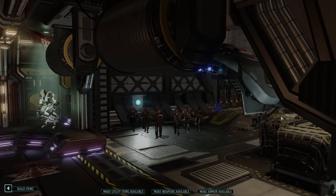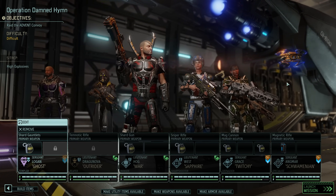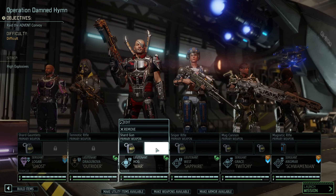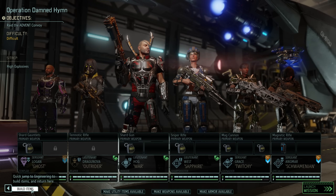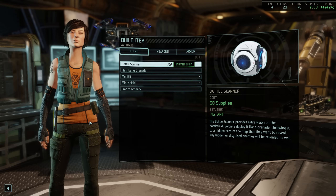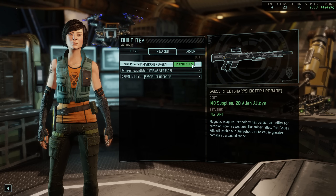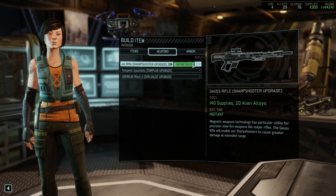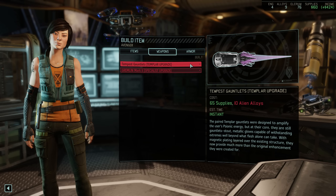Our squad once again features Reaper Dragonova — with explosives on the map we just have to bring her. The entire squad is also decked out in the brand new Predator armor, resulting in 4 extra hit points for everyone as well as an extra item slot. Since we collected enough alien alloys last time, let's now also finally purchase the Gauss Rifle so our sharpshooters have access to magnetic weapons. For the Tempest Gauntlets or the Gremlin Mark II however, we are lacking additional alloys, but hopefully today's mission can fix that.